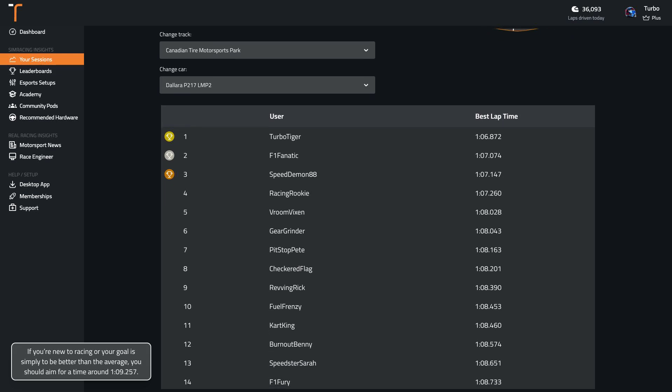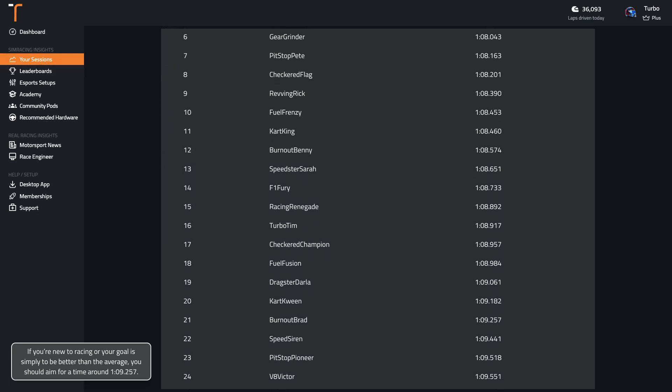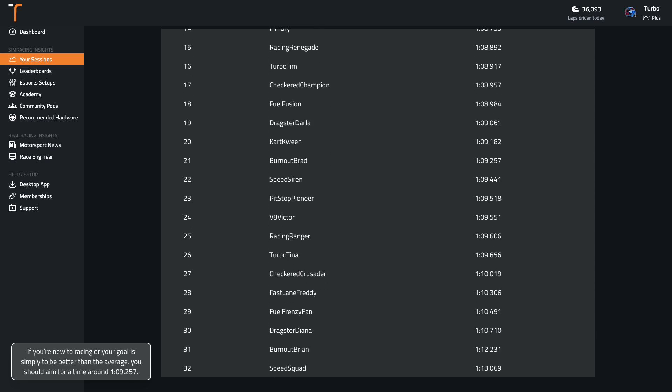If you're new to racing or your goal is simply to be better than the average, you should aim for a time around 1:09.3. Wherever you are in your sim racing journey, if you're wanting to get faster, you can record your laps with TrackTitan and compare them to professionally driven laps.